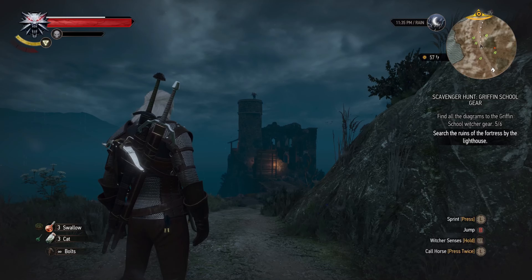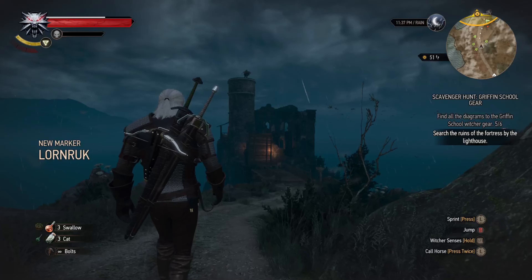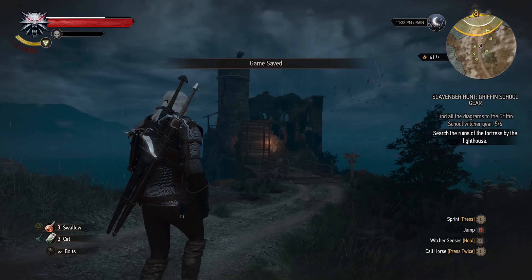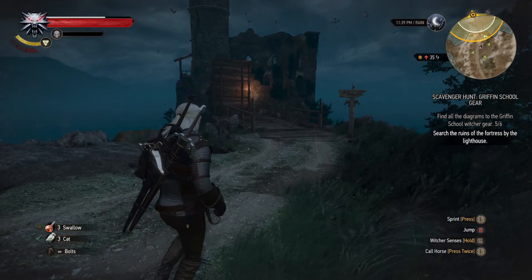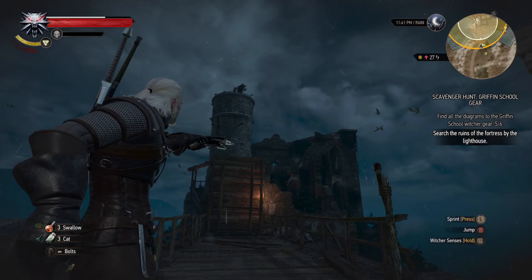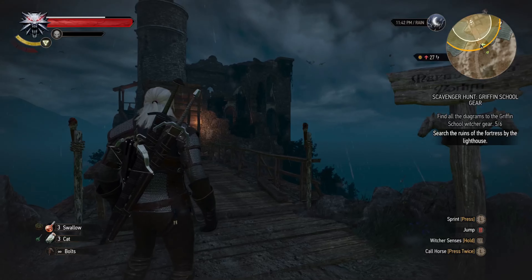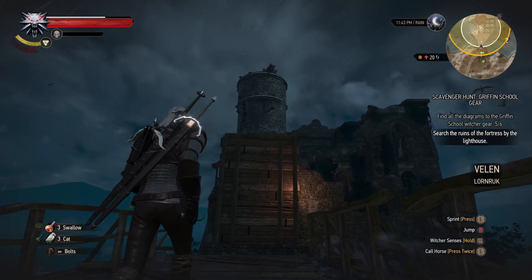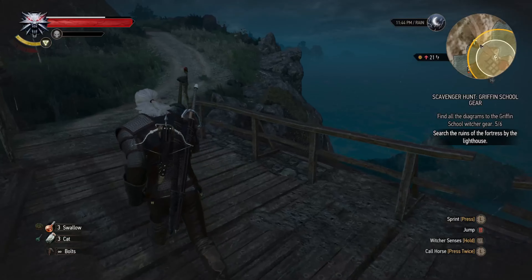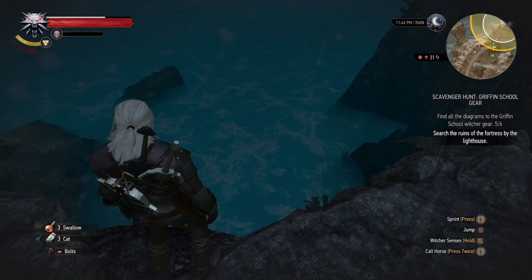We arrived at the lighthouse and you can see a Wyvern is sitting on top of it. This is our final destination of this quest line guys. Let me save the game here. Can I hit that Wyvern with a crossbow bolt? Looks like rain. Now I need to lower that bridge — question is how? I have an idea — a suicidal one. Fingers crossed.